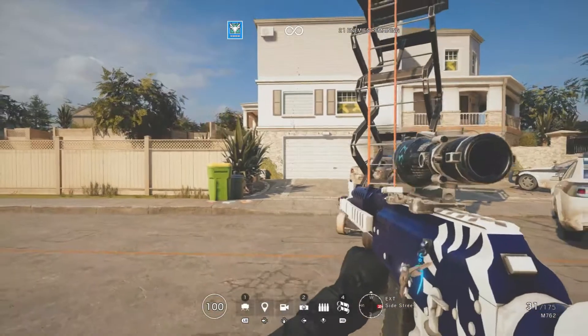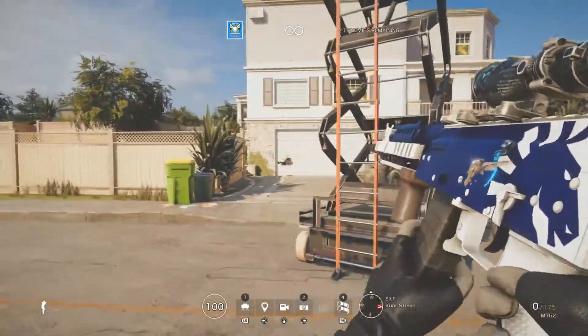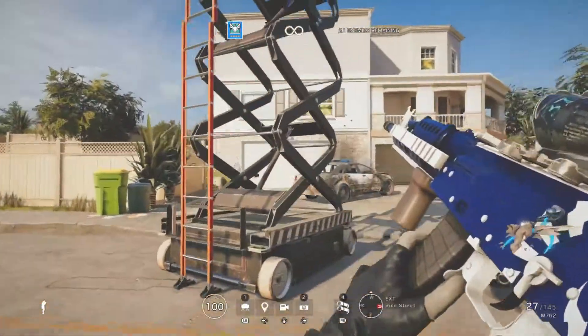Once you know the recoil pattern it'll be a lot easier to control. Basically, just hold down on the right analog stick to compensate for that recoil.